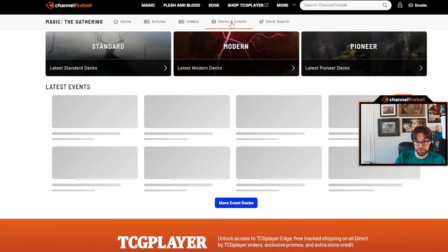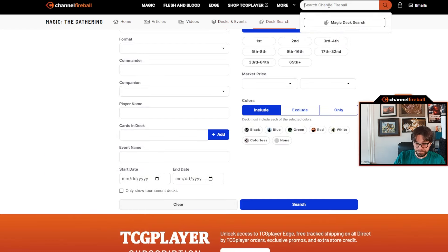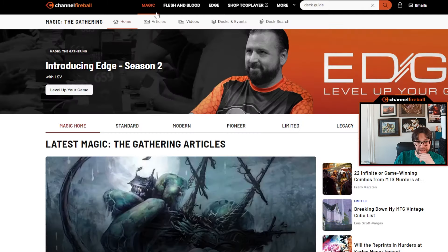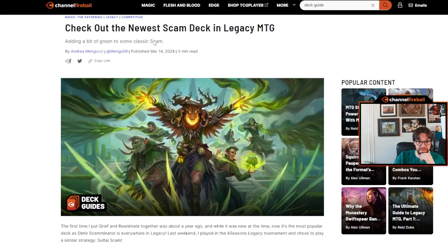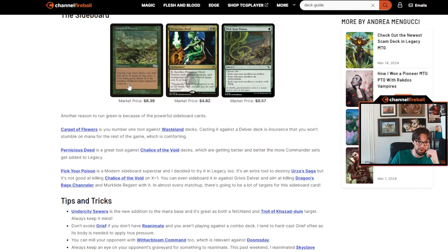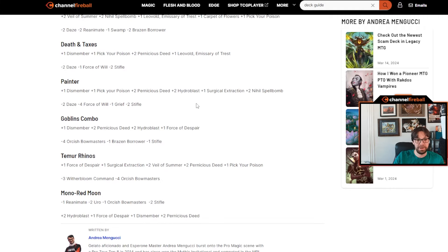I really like the search function — you can use the search bar up top or the deck search. A couple of categories of articles you might enjoy: deck guides are our classic bread and butter. Let's go to the main page and click on Andrea's most recent deck guide, which is about Legacy Scam. Scrolling down, you get the deck list, his thoughts and reasons for card choices, tips and tricks.